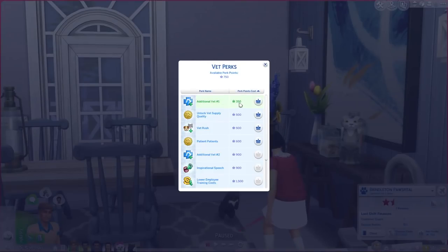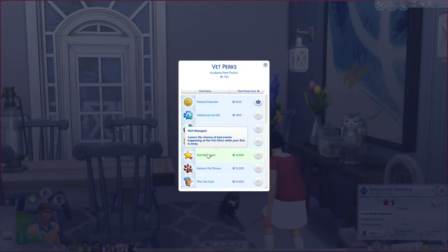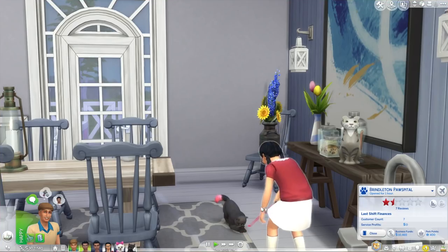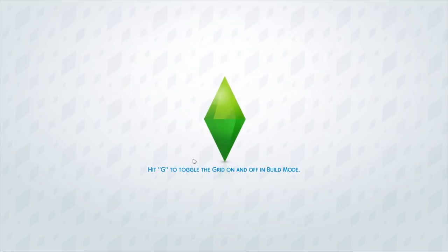We do have some perk points - additional vets, that would be good. Unlock vet supply quality - ability to set the quality of vet supplies, increases the number of patients who come to your clinic. Well managed - lowers the chance of bad events happening, reduce pet stress - that would be a good one but it's expensive. Unlock the bonus lab card for your sims - I want the lab card! I guess the most sensible thing is to upgrade our vet. Let's go to our Brindleton Hospital and see what's going on.